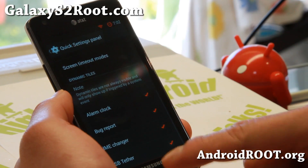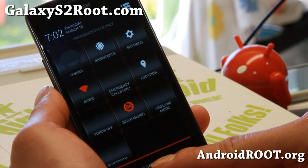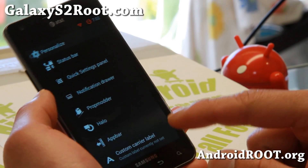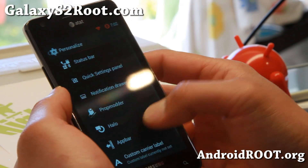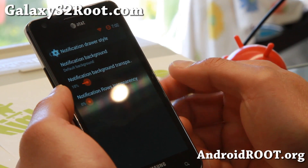Quick settings panel — you can go ahead and change all of your settings. That's nicely in 3D, though my camera is not picking it up as well. And you get a notification drawer style.